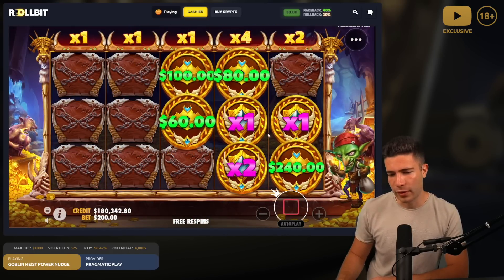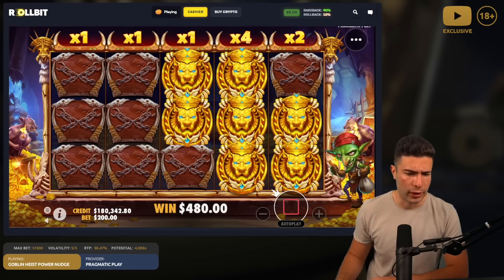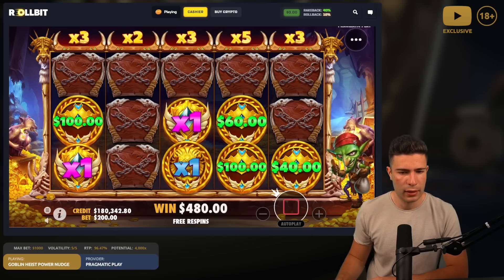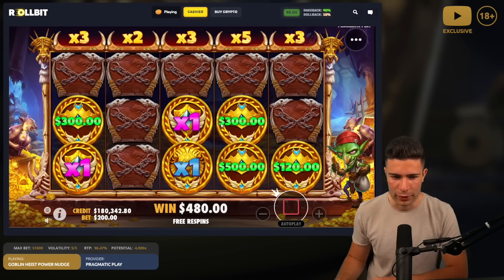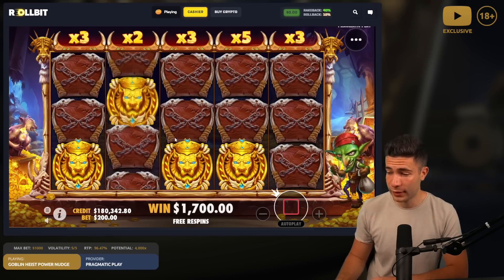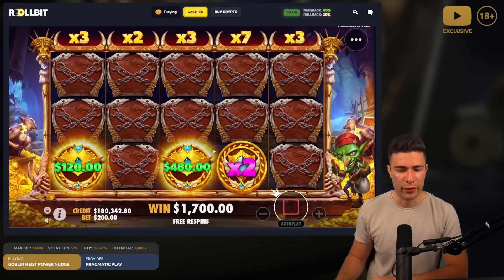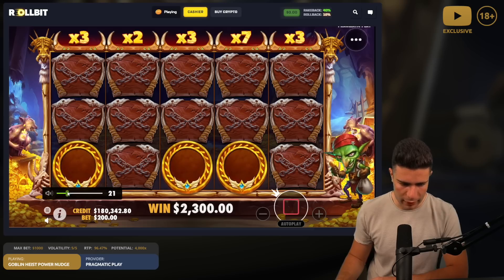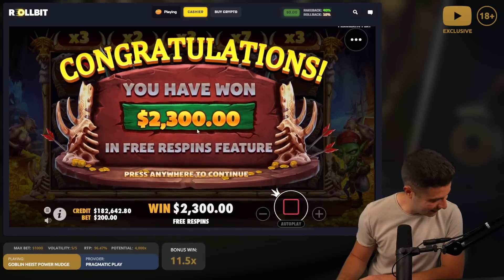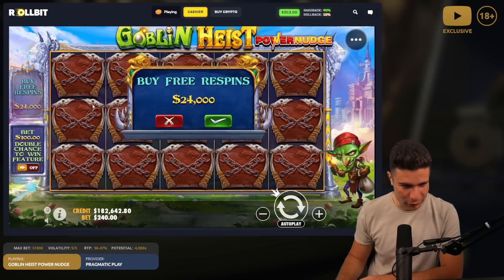Basically what happens is the purples just increase up here - they add. I think it's blue or yellow... blue I think. This is a 20k buy so we need a save please. Purple adds there only and the blues add to everything I think. That was really loud again. Okay nice, that's a 20k buy starting off paying us two thousand three hundred dollars.